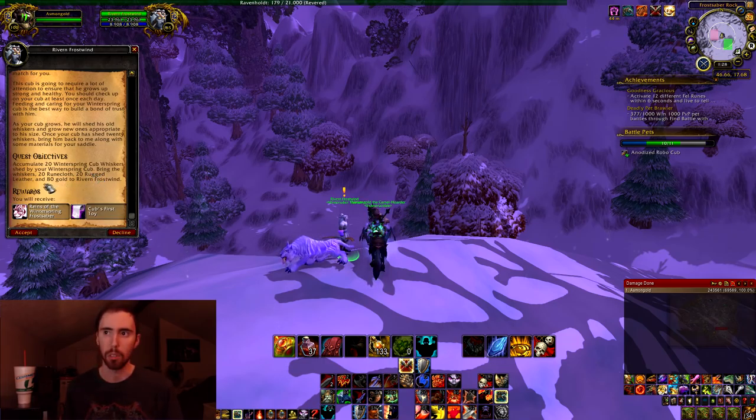Now, this doesn't work with everything, but the two things it does work with for sure that I'm going to show you in this video is the Winter Spring Cub questline — which I already had because I did this in Wrath of the Lich King before they added the quest — and you can also do this with the Patch 4.2 Firelands dailies. The way this is going to work is I'm going to be using Cross Realm Assist, the add-on, to make this work.